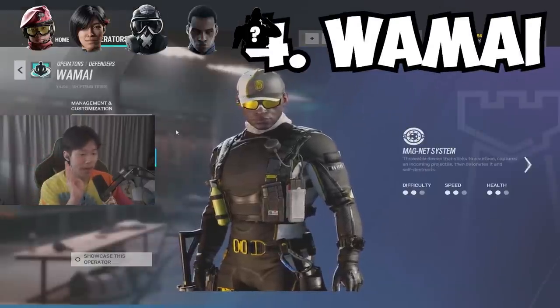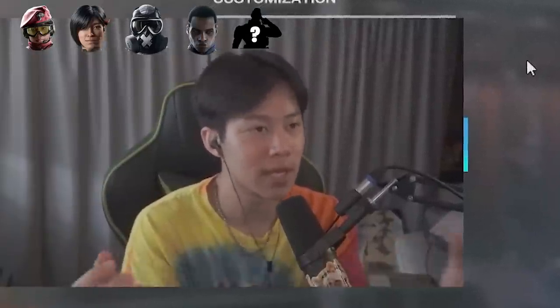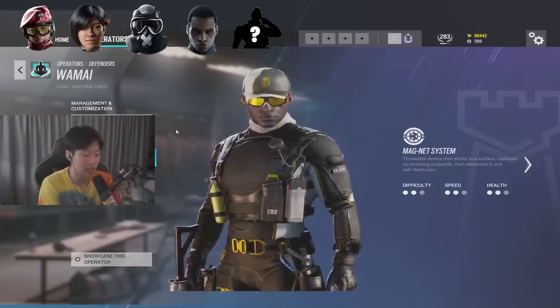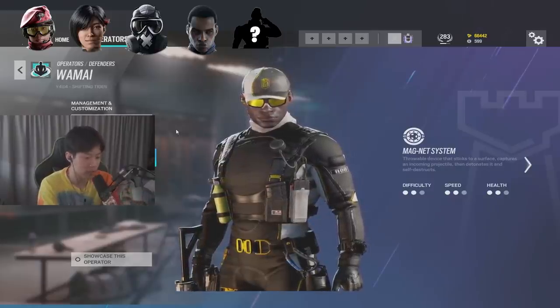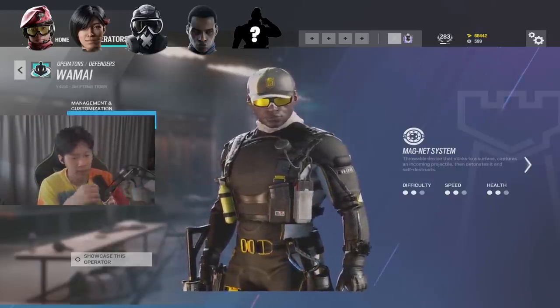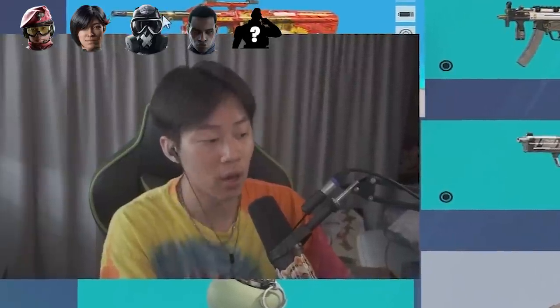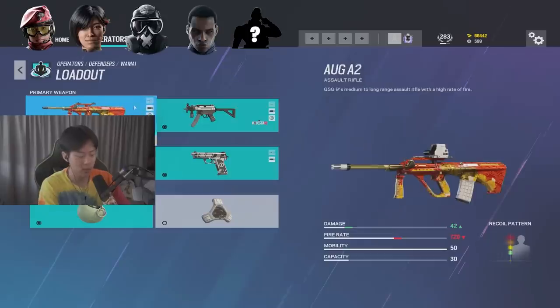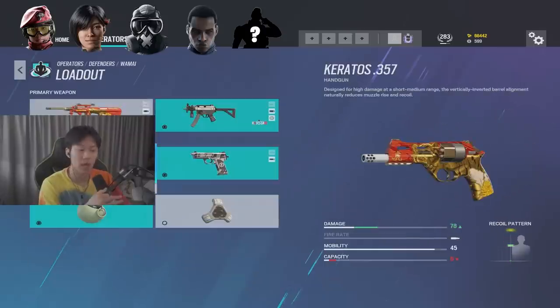Coming in at number four we have Wamai — the new Jaeger. Jaeger used to have ACOG and the best ADS gadget, but now Wamai has the 1.5 and more gadgets over time than Jaeger, and in this meta people tend to be a little slower on attack, so he can do a lot more. Very simple operator, similar to Alibi with a very short setup time so you can reinforce a lot. You can use the AUG — it's better for damage but has a lower fire rate. I prefer the MP5K because it has the 1.5 and a high fire rate with still good damage.